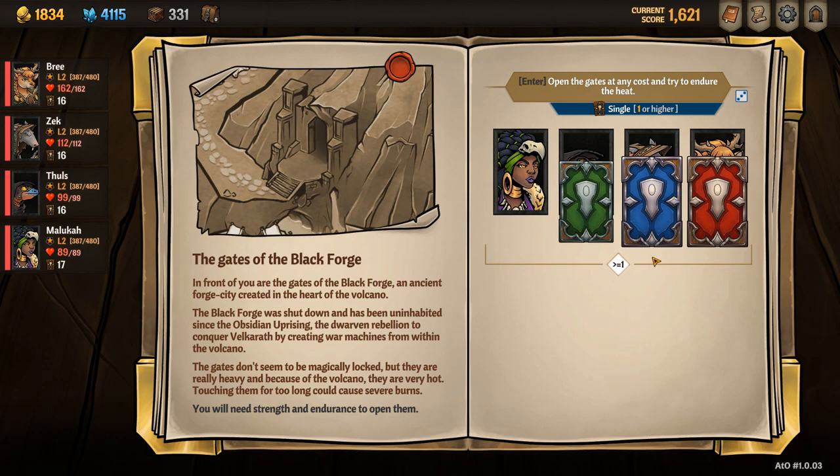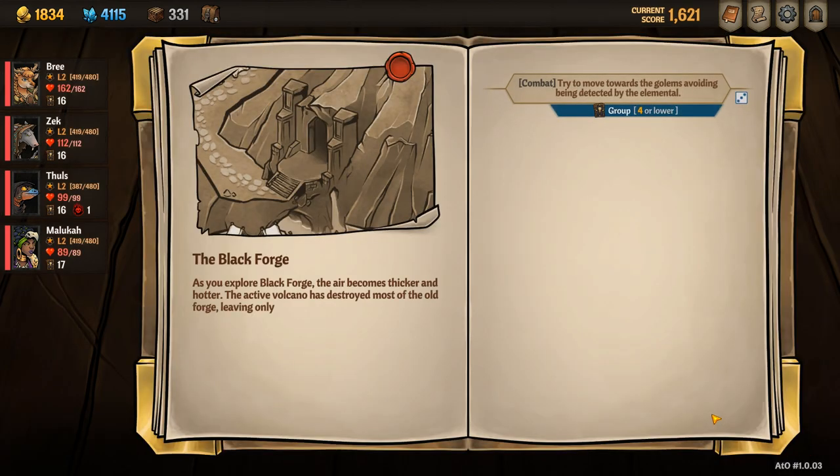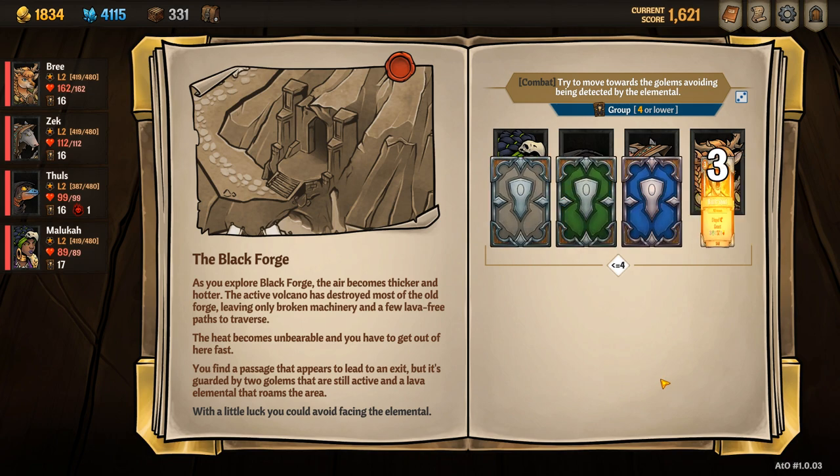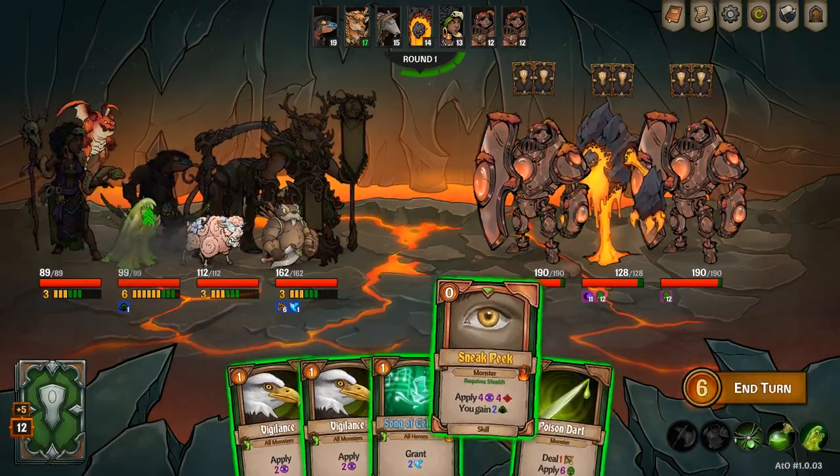There's no downside to missing your role when you select enter so you can always just select it without any fear. You then complete the fight defeating all the enemies and then you would have unlocked Heiner. It's as simple as that.